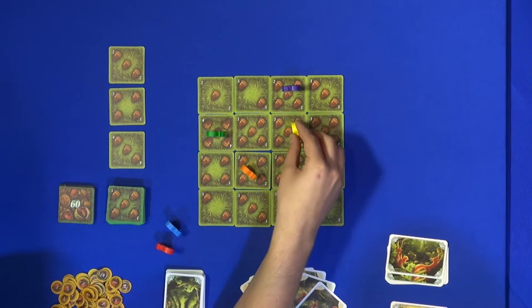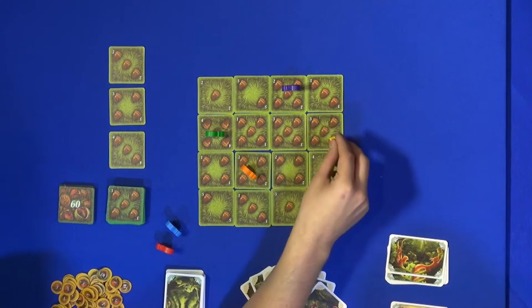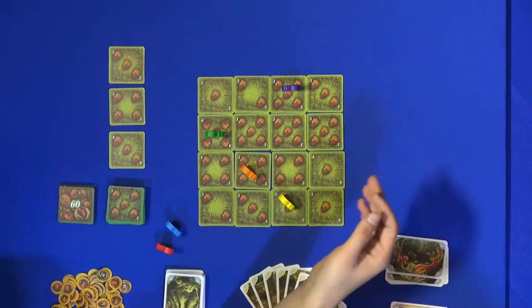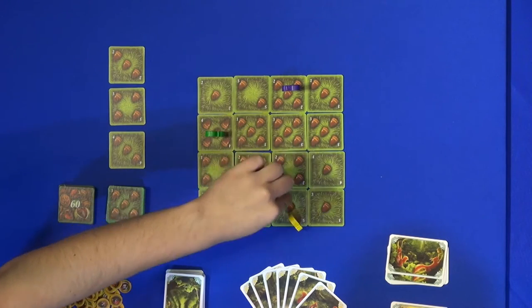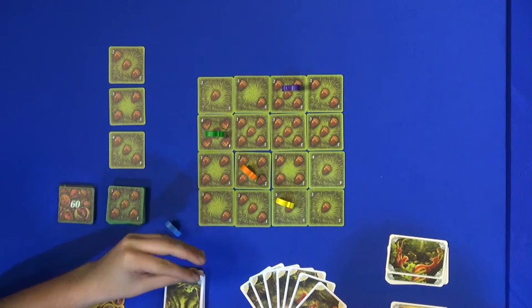For example, I can go here because this tile does not count. So I can go one, two, three, for example. I can do such moves, and then the player collects the acorns from these fields — it is 10. It takes, for example, a chestnut.